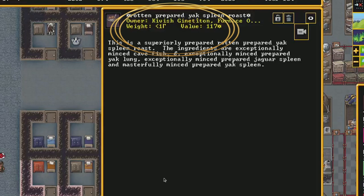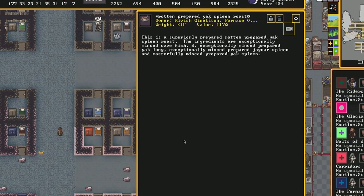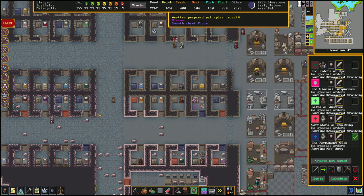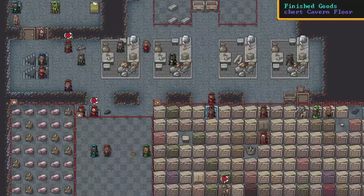Basically, once somebody claims food it belongs to them and no one's allowed to touch it. Then for whatever reason they put the food away — say they end their shift and take off their uniform, or they go to eat at the same time as another order, or various other situations — they decide they don't want to eat. Instead of putting the food back in the backpack they just leave it on the ground. Because it's on the ground and it belongs to them, no one is going to move it. Even if I set it to be dumped, no one's actually going to move it because it belongs to Kivish.